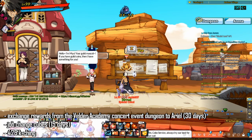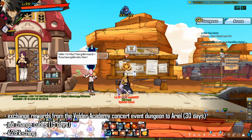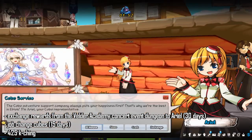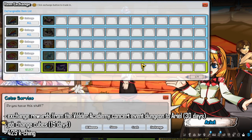The last thing to cover is pet auto consume quick slot expansion. Using this item will unlock the pet auto consume quick slots for all your pets on a character. You can get a temporary 30-day one by exchanging rewards from the Veldra Academy concert event dungeon to Ariel. You also get a temporary 15-day one from any of the job change cubes. Finally, you can buy one from the item mall for 425 caching or buy it off the board from another player or from a caching seller.